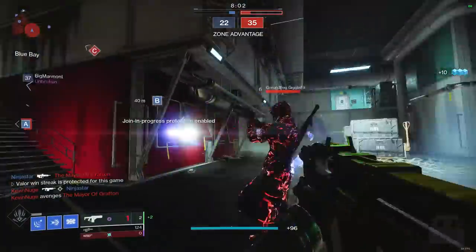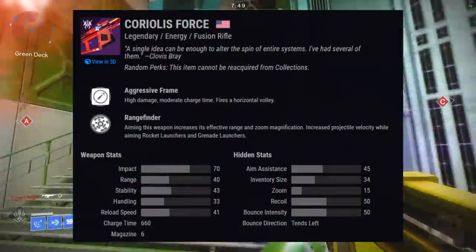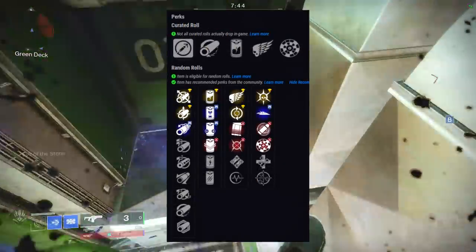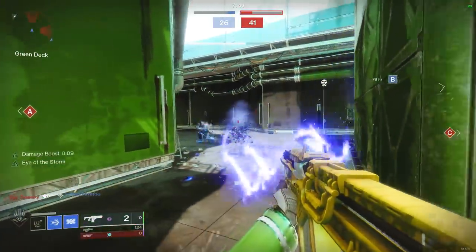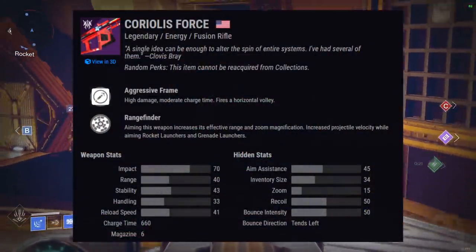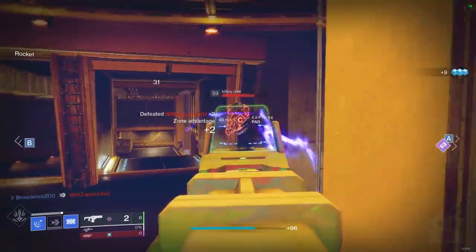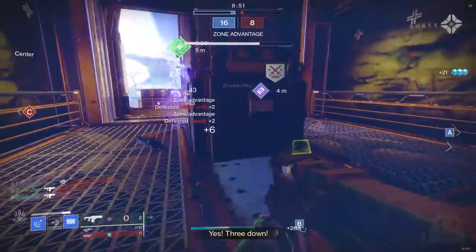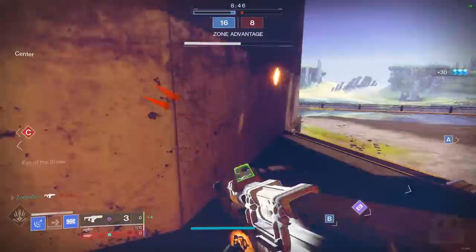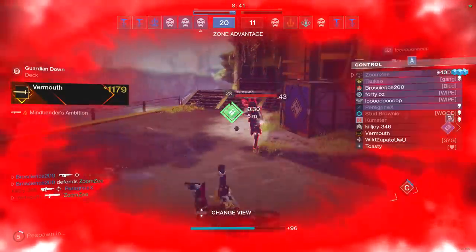Moving on to number 11, we have the Coriolis Force, a 660 Charge Time Aggressive Frame Fusion Rifle. The main reason it's on this list is that it's essentially the only aggressive frame fusion rifle in the game. Its frame description says it fires a horizontal volley that acts like a shotgun shot once fully charged — more spread than the typical fusion rifle burst. It's new and different, and you may prefer it, however the horizontal burst does reduce its effective range somewhat.